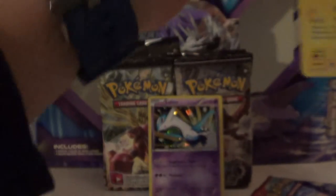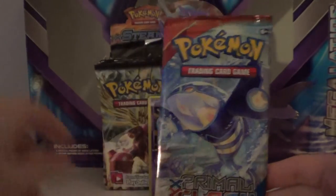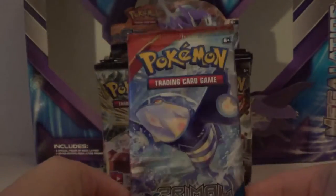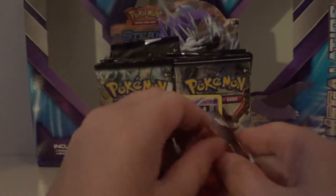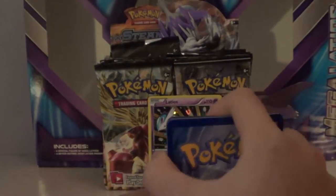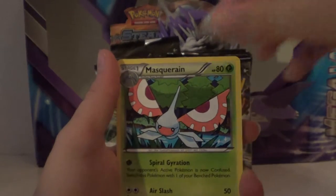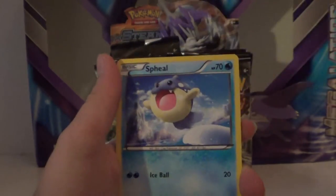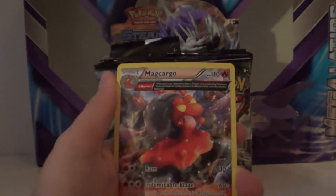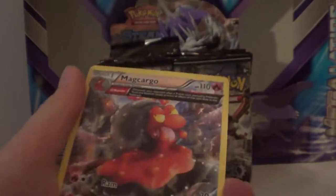Second holo — we haven't gotten any ultra rare, so hopefully for the last pack of the box we can get something good, maybe a Mega or at least an ultra rare. Final Primal Clash pack, come on, make this box worth it. We have Celio, Ace in the Hole, Masquerain, Trapinch, Vulpix, Spheal, Honedge, Hippopotas, Holo Skiddo, and the last card is an Ancient Traits Macro Grow. We have gotten three Ancient Traits but no ultra rare.